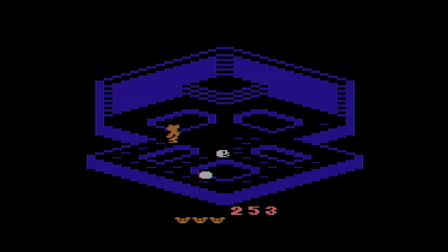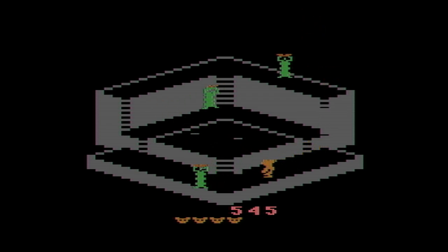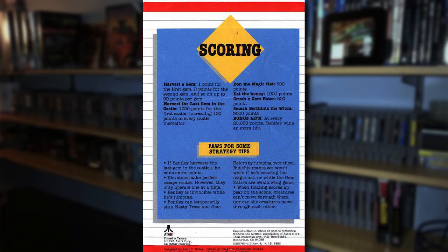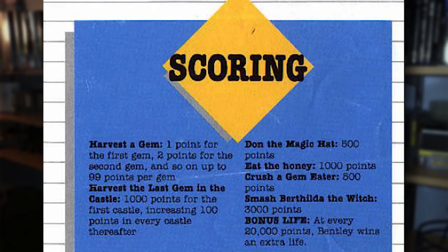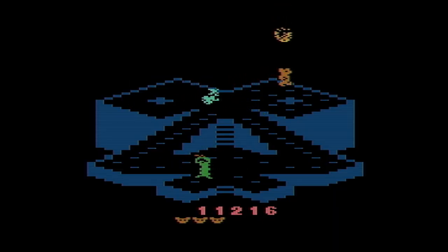While you're going around trying to collect the gems, so too are the enemies. There's no time limit per se, but the level ends when the last gem is collected, and you get bonus points if you're the one who collects the final gem. The scoring is a little weird — when you start a maze, you get one point for the first gem, two for the second, three for the third, and so on up to 99 points per gem. You also get 1,000 points if you collect the honeypot, but if the honeypot lingers on screen too long, a swarm of bees shows up.